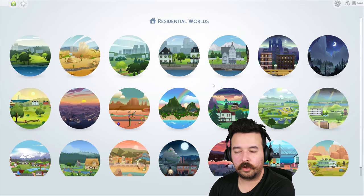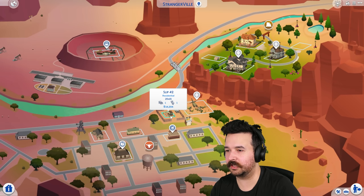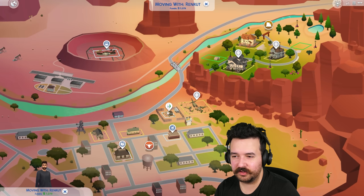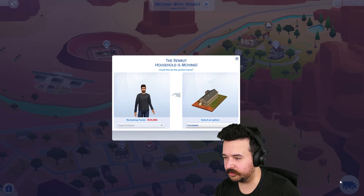Let's get started. We don't have to build in Strangerville but I may as well for the sake of it. We're doing a tiny home so we could go in the trailer park, but actually I'm going to move to one of these other lots because if I go there I'm going to be almost forced to build a trailer, and I've already done two different tiny home trailers on the channel. Let's do something different - let's go over here.